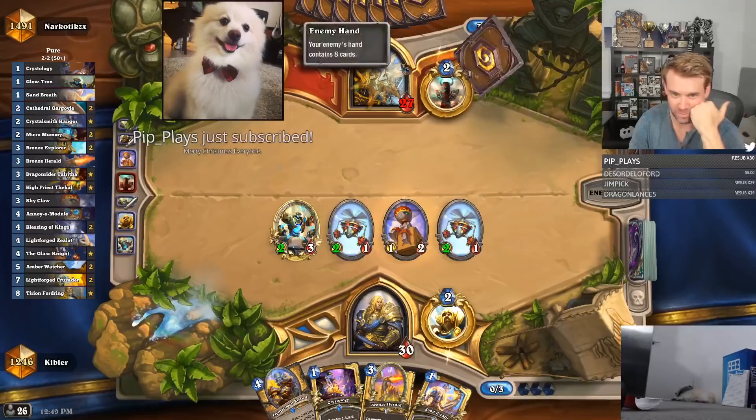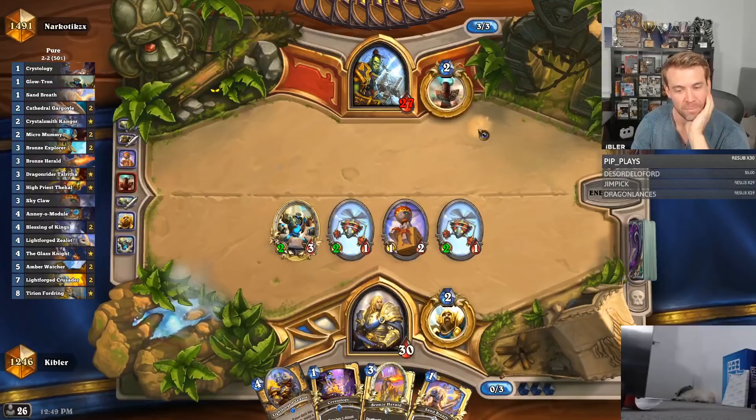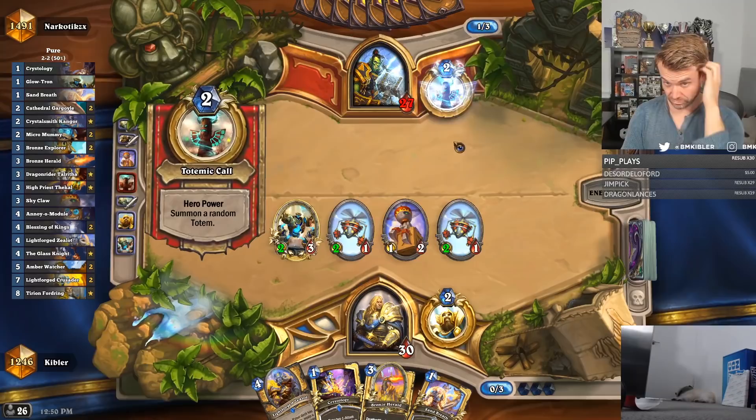I actually want to just trade that to protect this. He can just kill this with a Rush or whatever. We do have the Light Forge, and this is a little bit more action. We also have a Herald, which is enabling our Sand Breath, which is quite powerful.